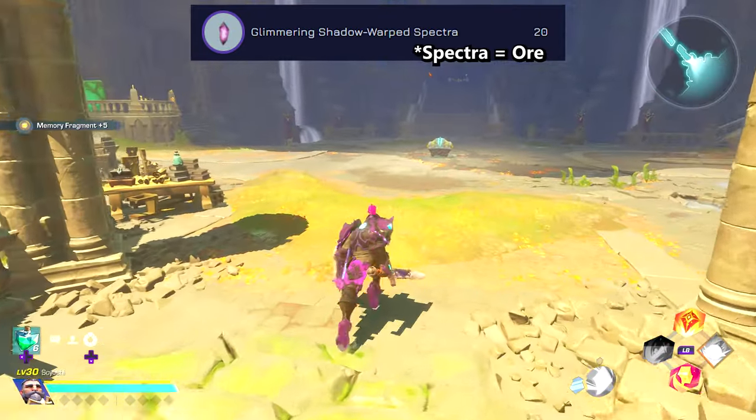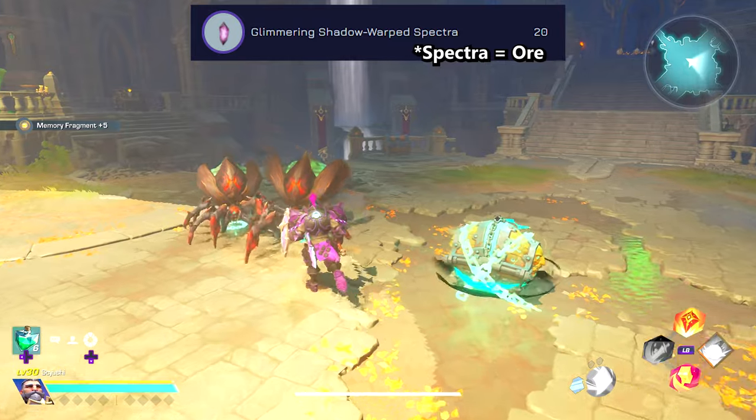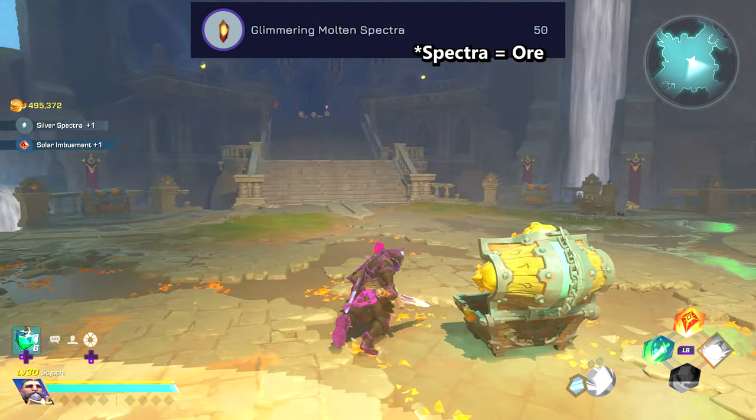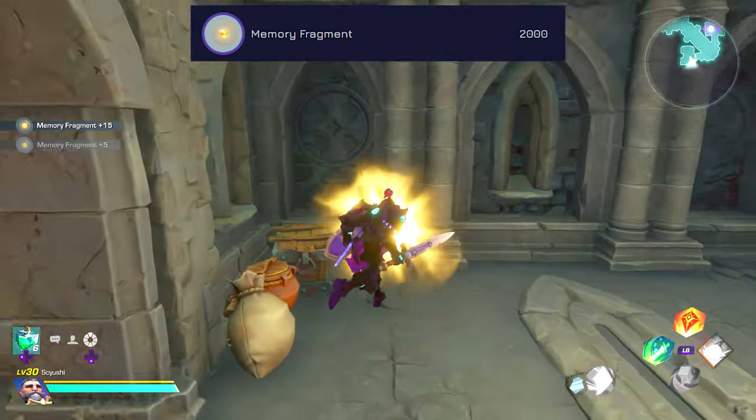Then you need some Glimmering Shadow Warped Spectra, which is found by using Shadow Mutators, some Glimmering Molten Spectra which again comes from the Solar Mutator, and some Memory Fragments for good measure.